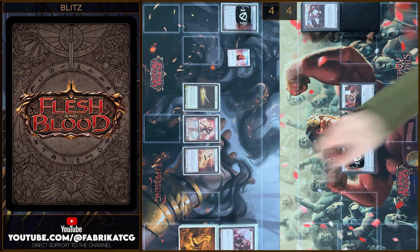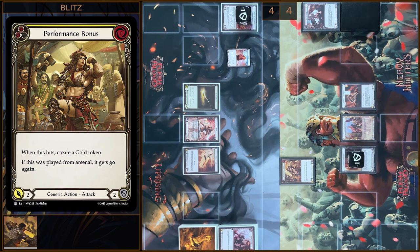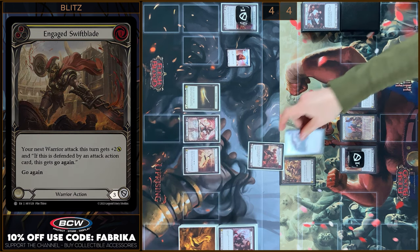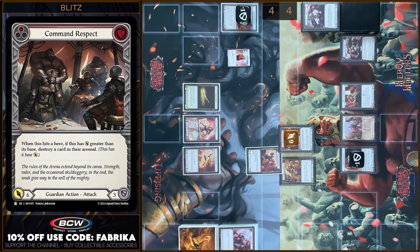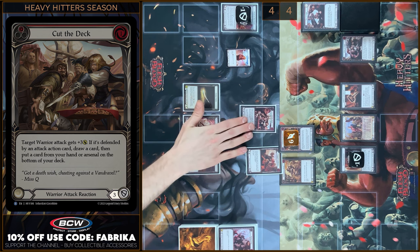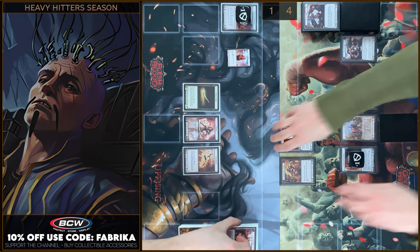I'm gonna destroy my token. Next I'm gonna play Performance Bonus from my Arsenal Zone — three damage, go again. Block three. I have no reactions. I'm gonna play Command Respect, I'm gonna pay three — six damage. Block three — you take three. That's all.